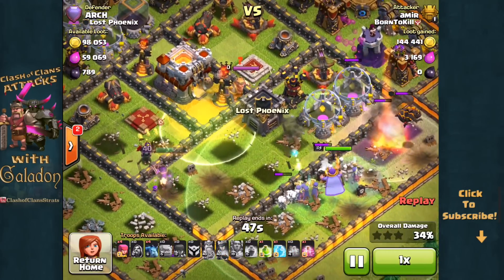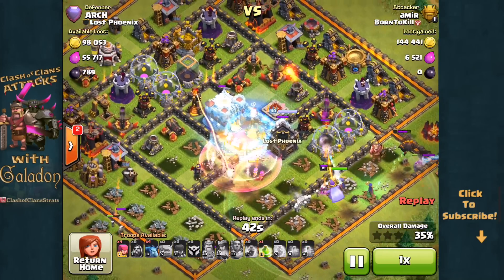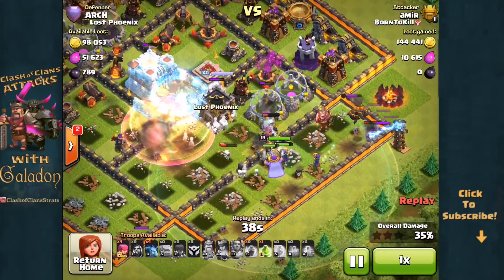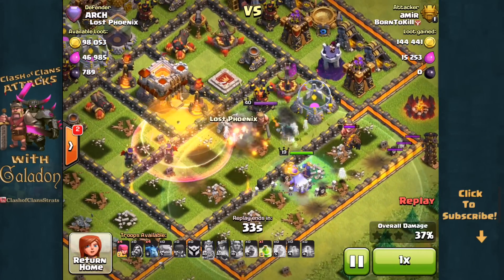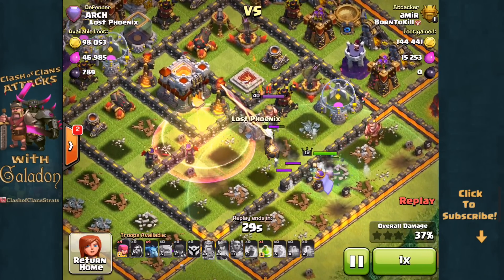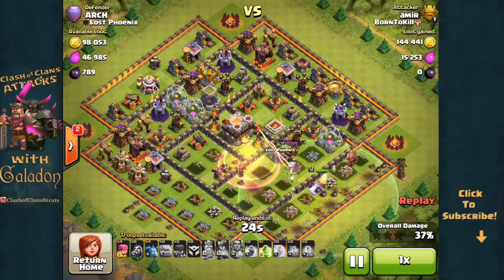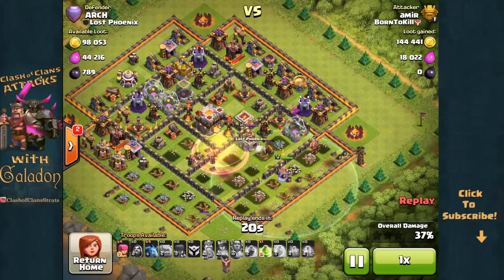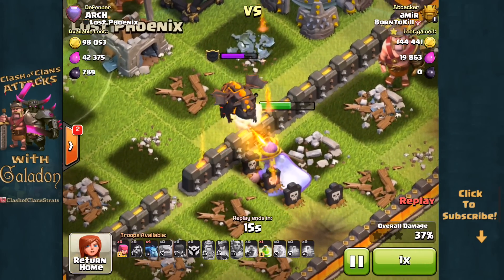The Archer Queen on the left is going to be forced to use her ability, and again all by herself — even with a free spell she has absolutely no chance of getting that town hall. Too many defenses firing on her, she is gone. The last units are on the right-hand side, and the lava hound from the clan castle is doing work, patrolling around helping to get rid of the last attacking units along with the defending Barbarian King. A mirror result — stuck at under 40% damage.